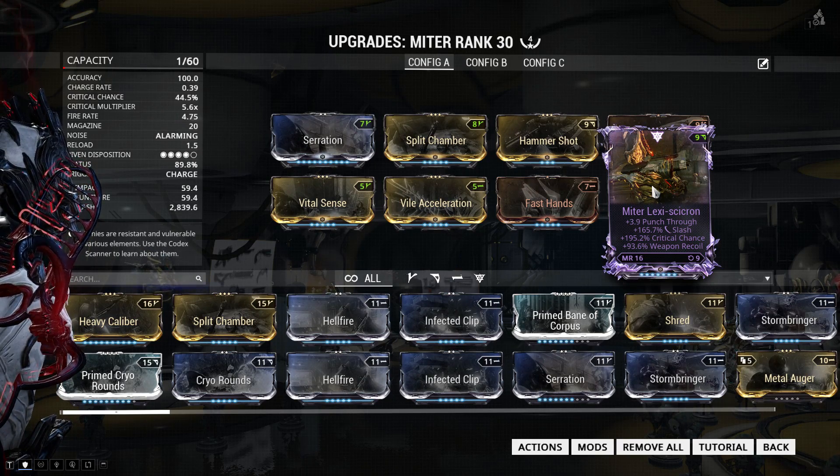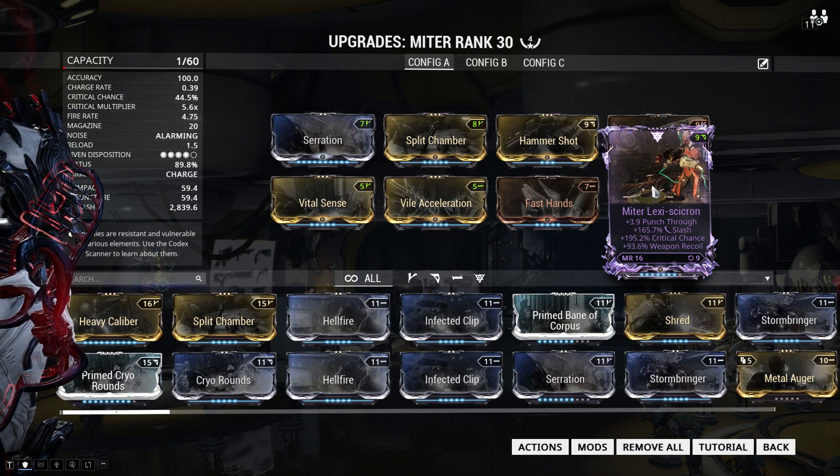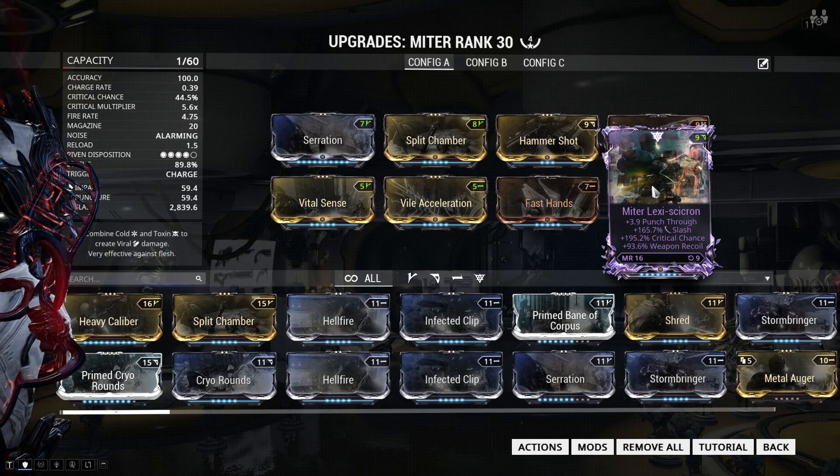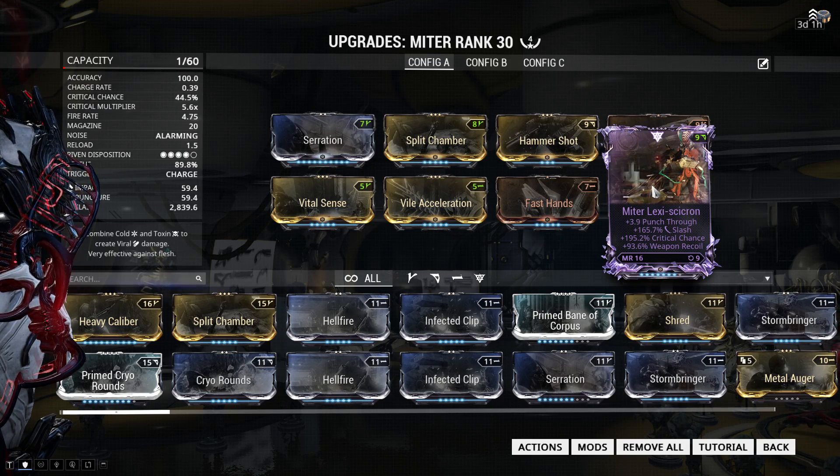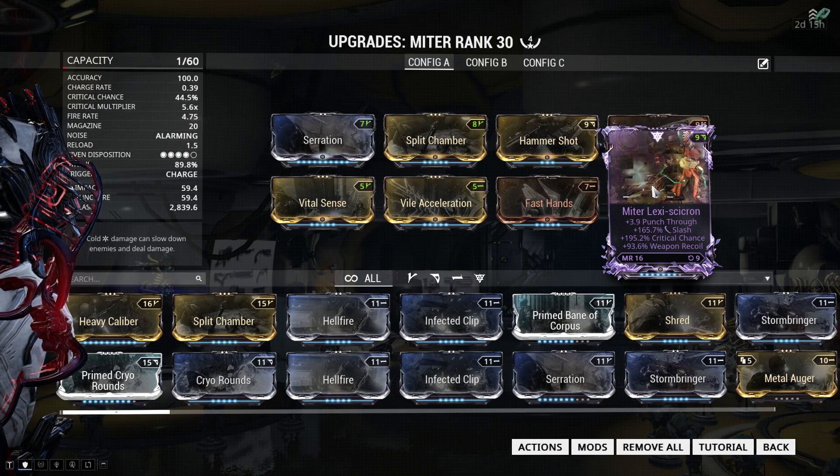The riven gives me almost four meters of punch through, 165% bonus slash damage, almost 200% extra crit chance — this is just monstrous — and also some weapon recoil, which doesn't matter because the Miter doesn't have any recoil whatsoever.